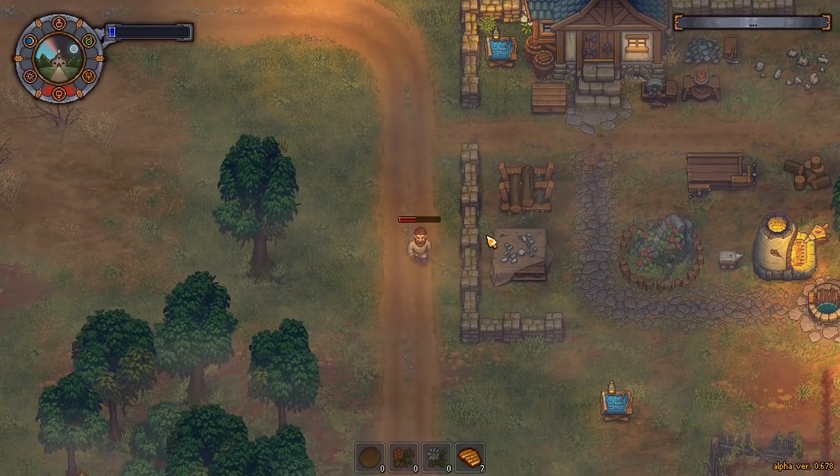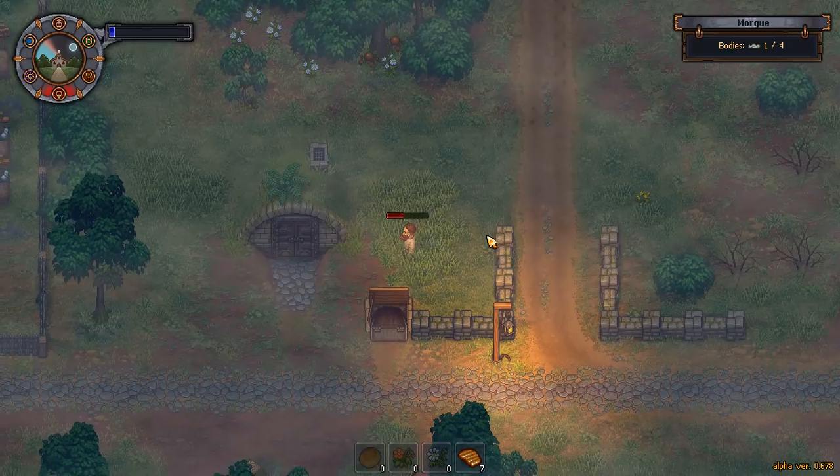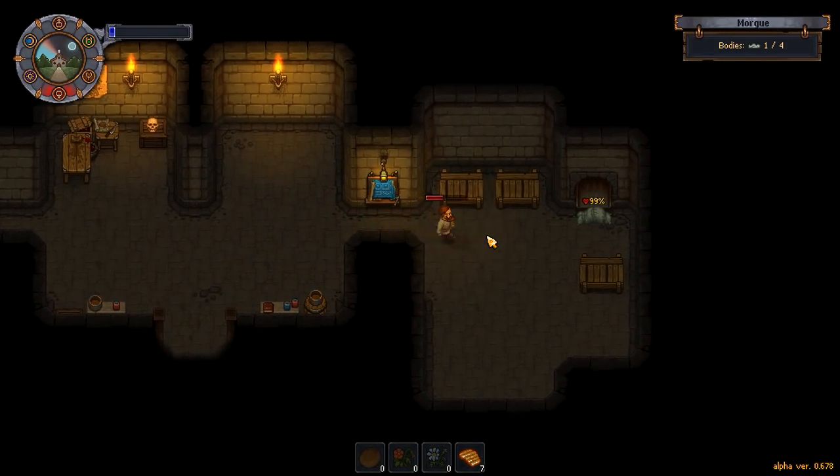Now we want to get home as quickly as possible. There is a body we're going to have to get down into the morgue as well. If I press shift I can jump a little bit. Oh — bats! I wasn't expecting that. I'm going to leave the bats alone because I've got hardly any energy at all. I'm hoping they won't chase me. I need to make some armor, definitely need to make some armor.